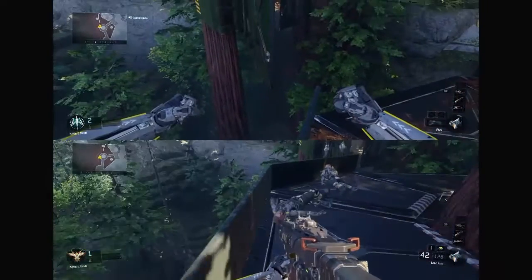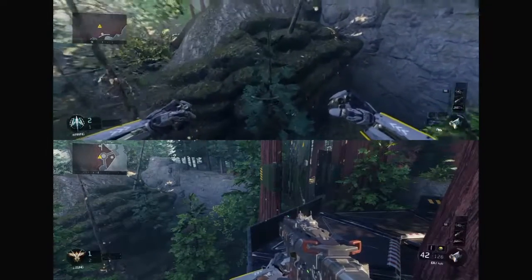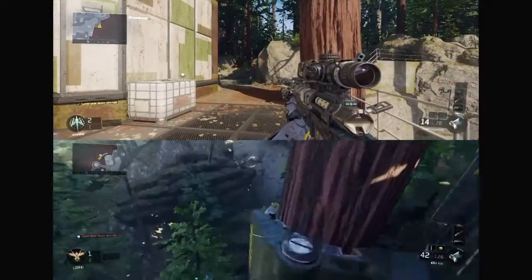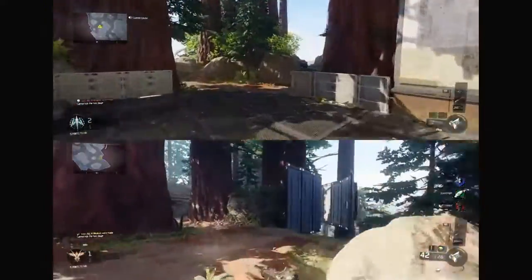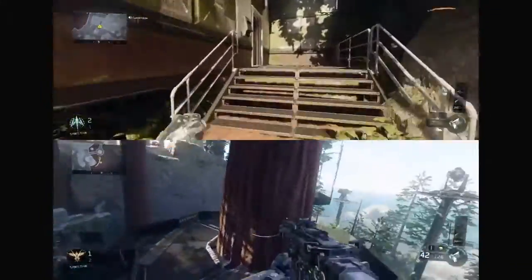And you land over there — let's see if I can do it. I hit a tree, so I'm not going to make it, but like, you go over there, and if you stand on like the edge of the barrier where you die, it shows up the bottom person's screen on the first screen, as you can see from the beginning of this clip.